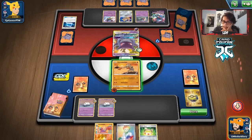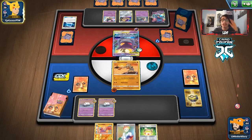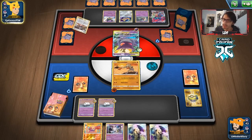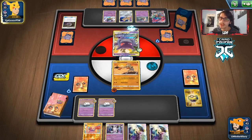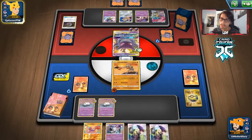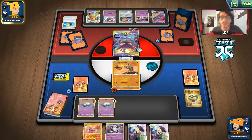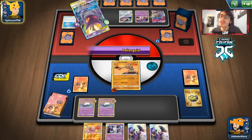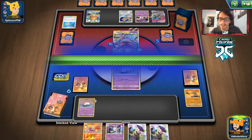I thought this was going to be Dragapult-Zigzagoon-Scoop Up Net spam, but it looks like they might not have the Mewtwo Scoop Up Net option. They have Malamar with no energy. They're going Horror House. We draw the wrong Hitmonchan — so we get knocked out. But wait, we have 120 HP — that's great, we're not getting knocked out! They play Marnie though, there goes our good hand. Thankfully we get two good cards back. This hand is actually better than the last because we have Cursola to go with it.